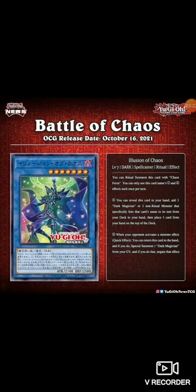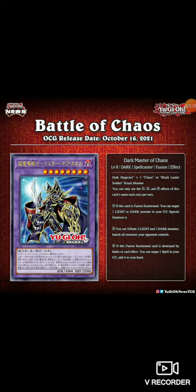Either way it's cool — 2100 attack, 2500 defense. I don't know why they like swapping the attack and defense of Dark Magician, I never understood that. Next we have Dark Master of Chaos — a level eight dark spellcaster fusion monster. If you didn't see Dark Magician getting fused with Black Luster Soldier coming, come on now — everyone knew that was going to happen sooner or later. We all knew about Buster Blader, we all knew Black Luster Soldier was gonna get fused with Dark Magician.